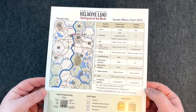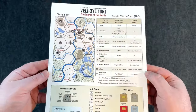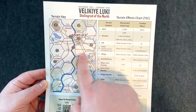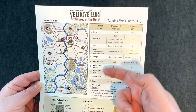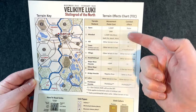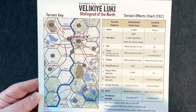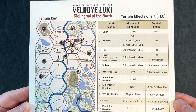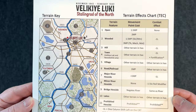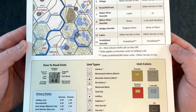We have a terrain effects chart — decent thickness cardstock, actually. You can see a terrain key, and I like the fact that it's actual text: what the terrain is, the movement cost, and a combat effect. And there's an actual picture of each terrain type, so you're not just guessing. I film in 4K, so if you want to pause, you should get a really nice image.